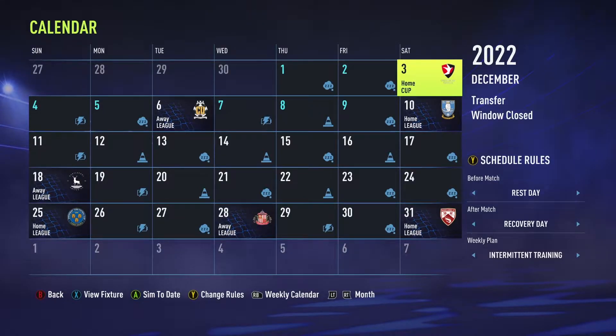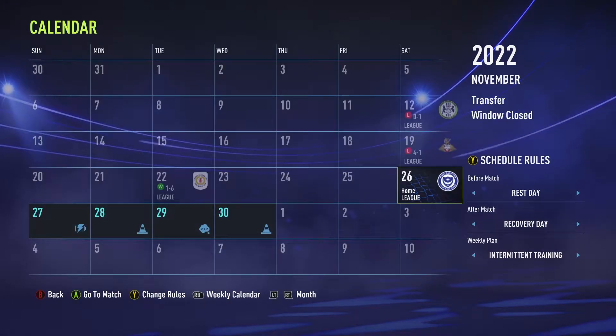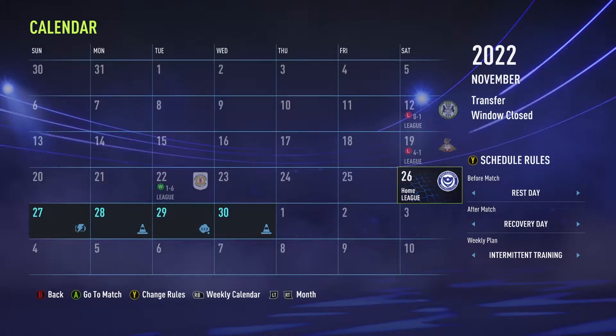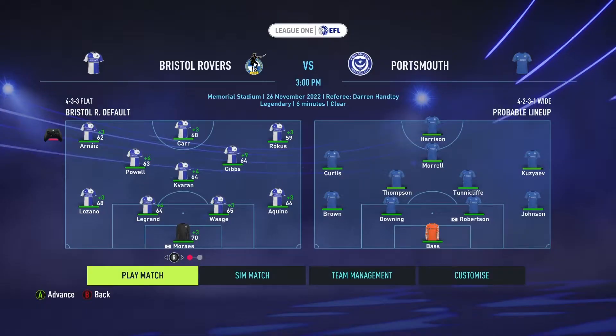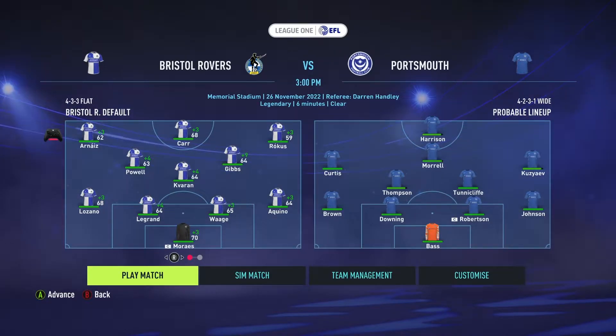And then we come in, we have a cup game here against Cheltenham Town. We'll see what happens. We'll rotate the roster as well for that one — we've got to focus on the league here. We have our youth scouts coming back as well. Let's get into this game here against Portsmouth. One change on the team: it will be Rokish who comes in for Wood. He's dealing with a little bit of fatigue so we're going to freshen up the lineup. We're here at home against Portsmouth — let's see if we can grab three points.